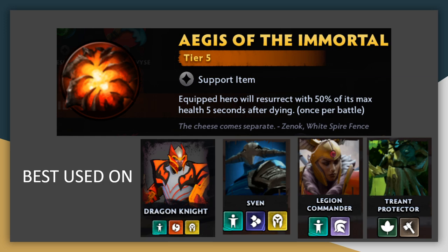Onto Tier 5 items, we have Aegis of the Immortal. While it's technically not a new item, it's such a dramatic rework that it's effectively very different — it now takes on the same functionality as in Dota 2, resurrecting a dead unit after a short delay. This effect is best on important carries like Dragon Knight or Sven, but it's also strong on Treant Protector, who is very impactful late into fights when only a few units remain. That's when his Leech Seed is at its strongest, and if he dies and resurrects with just 3 or 4 units on each side, Treant can really take over that fight.